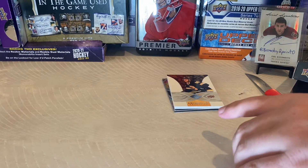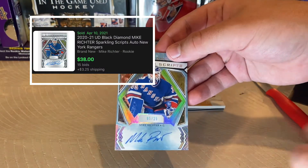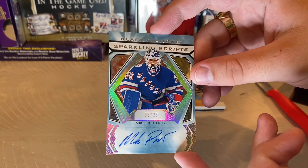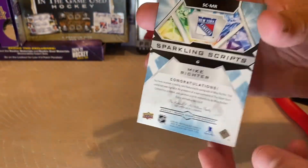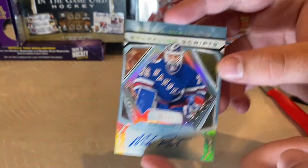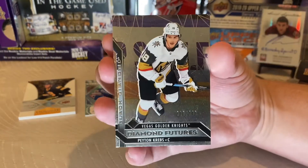Alright, next card — it's a signed card! Wow, this might be a really good box. Mike Richter, number 5 of 25 — I'm not sure exactly how to say his name. I don't know much about him, but that's a pretty cool autograph. This might be a loaded box — I'm pretty happy with that, that is wonderful.